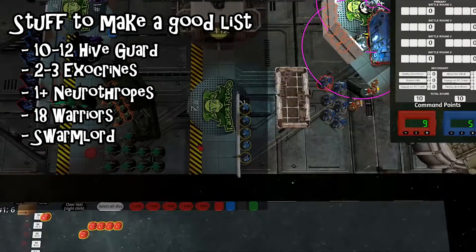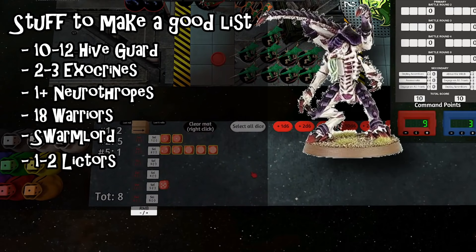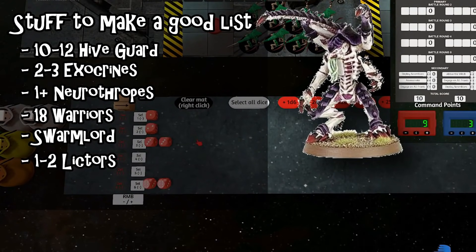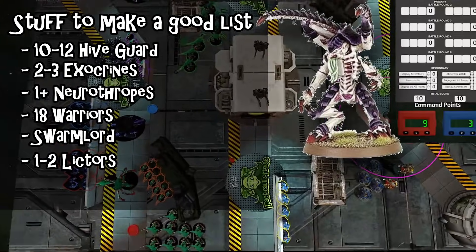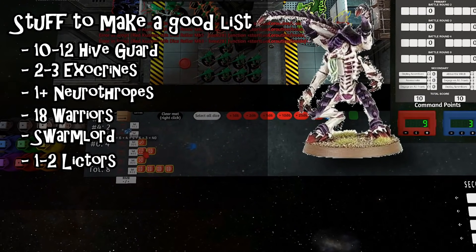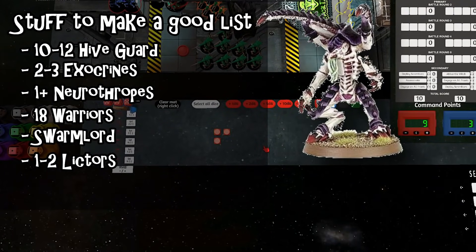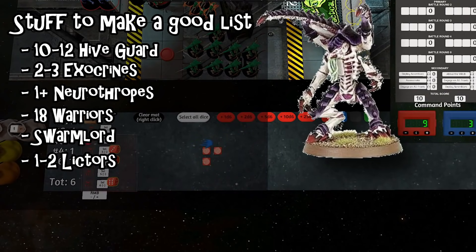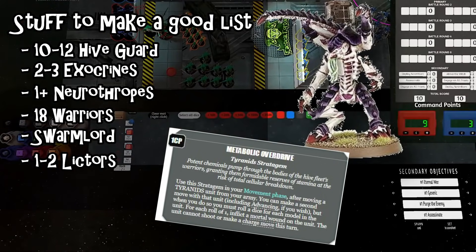We need some cheap models to perform random housekeeping tasks like screening deep strikes, performing maneuver secondaries, sitting on back objectives, and so on. I start with one to two Lictors — I'm a complete convert to the cult of the Lictor, and I think one is basically required in every single list, with two being preferable. With the way secondary objectives work in GT 2020, having deep-striking infantry is incredibly important. A Lictor will pop in and score 3 to 5 points from Deploy Scramblers or Repair Teleport Homers, and then 1 to 2 additional points from Engaging All Fronts. It's almost a direct purchase of 5 to 6 victory points for 37 points spent — an insane conversion.